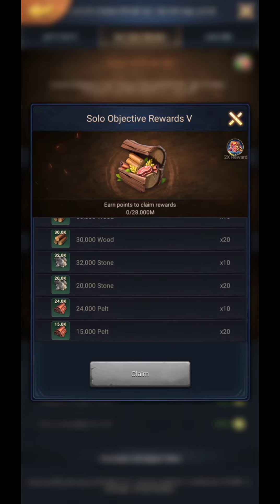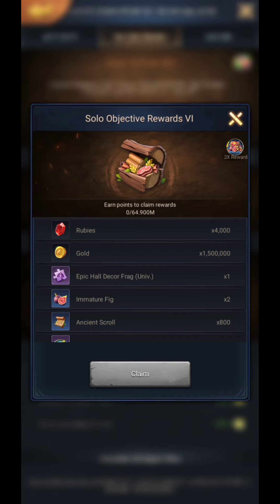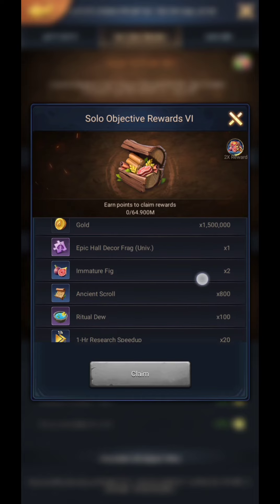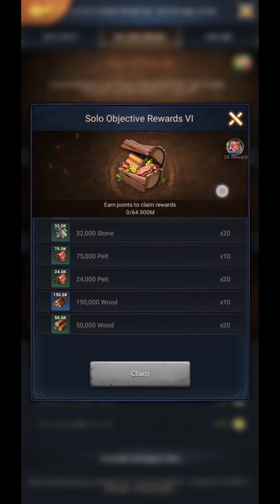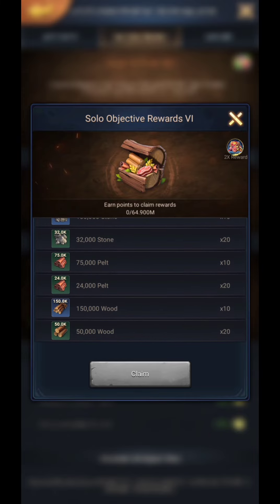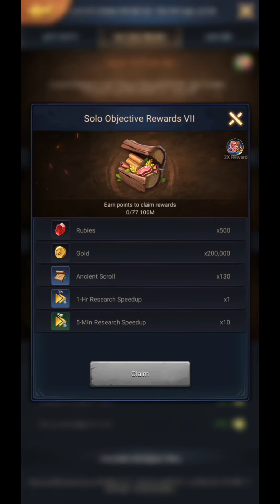The fifth chest also includes 720k stones and 540k pelt. The sixth chest contains lots of rewards like 4000 rubies, 1.5 million gold speed ups, 800 ancient scrolls, 100 ritual do, one hall decor fragment, two immature figs, 50 points buff, 2.5 million foods and woods, 1.64 million stones, and 2.3 million pelts.